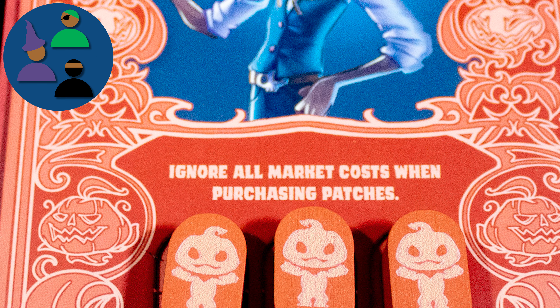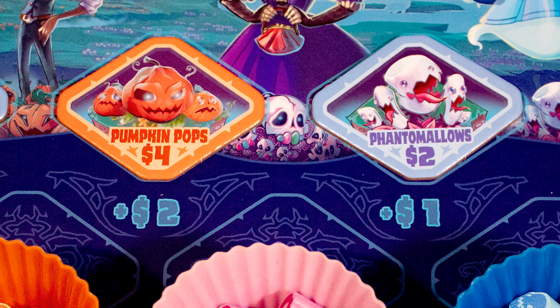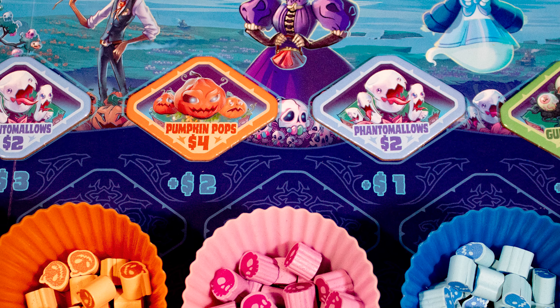Then gain a dreadful tree and one other patch of increasing value from the first to last player. Place your patches in front of you with one matching candy on each. Note that once placed, patches cannot be moved. On your turn you will take one of four actions.